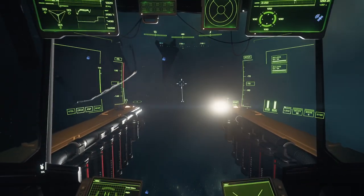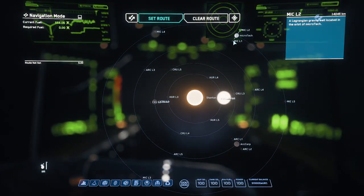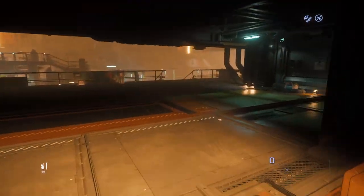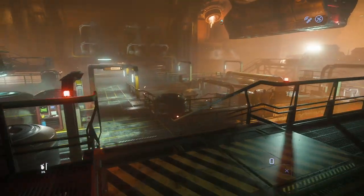To minimize your risk, it is recommended that you use a non-direct route back or avoid popular stations altogether. By taking this approach, you can reduce your chances of encountering pirates and increase your chances of a safe and successful mining or salvage operation.